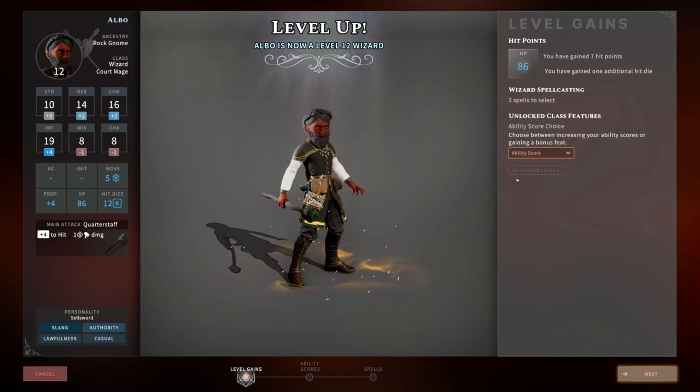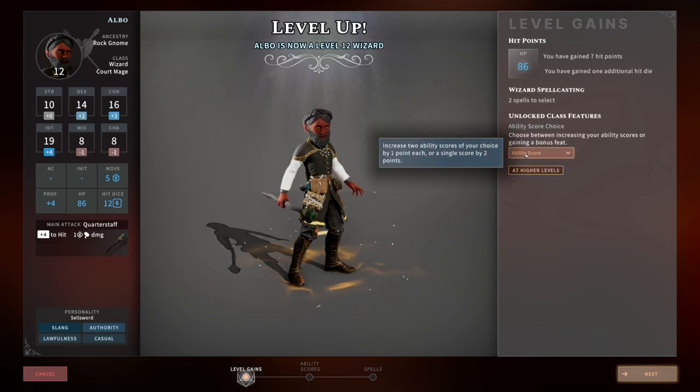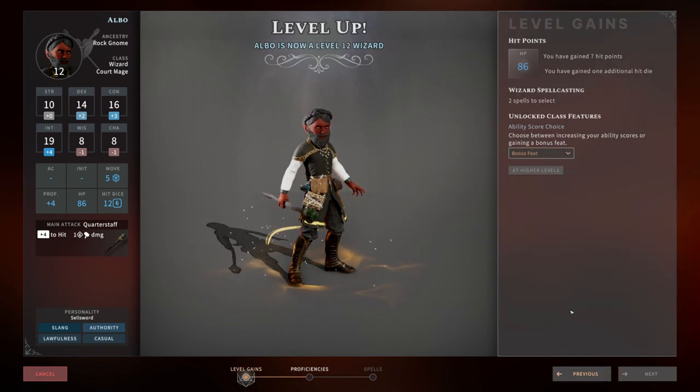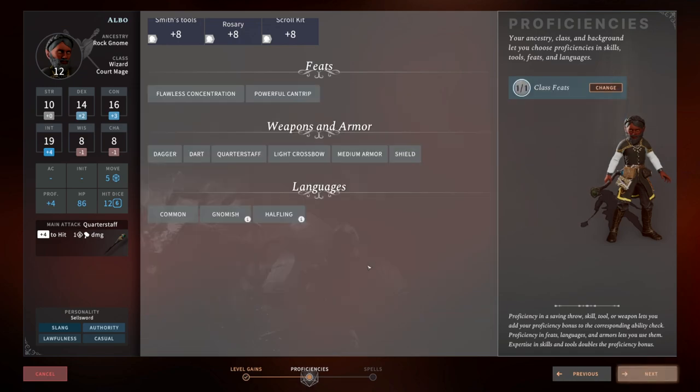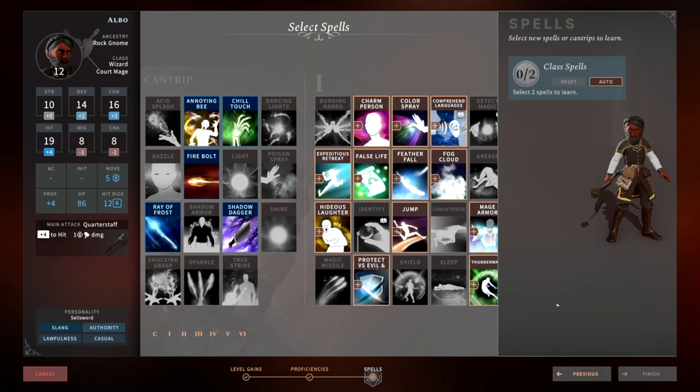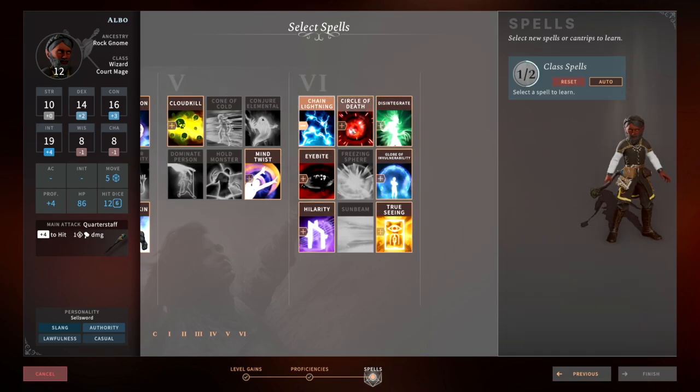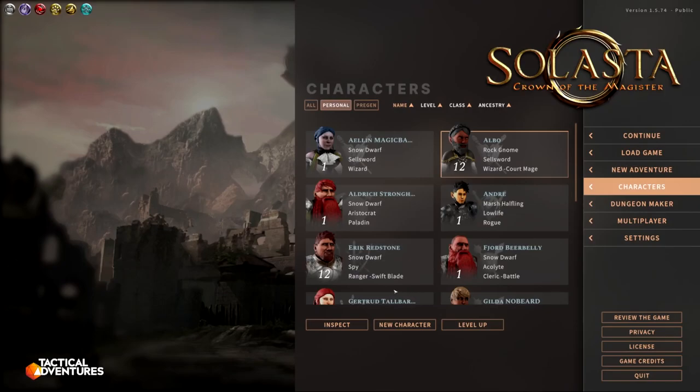Level 12 brings another ability score increase or the Powerful Cantrip feat. At this point your cantrips are doing 3d8, so even taking half damage versus no damage makes sense for the Powerful Cantrip. This is probably a good opportunity to go forward with Powerful Cantrip. Spell-wise, pick up the spells you didn't get before — maybe Chain Lightning, maybe Eye Bite — and move on.